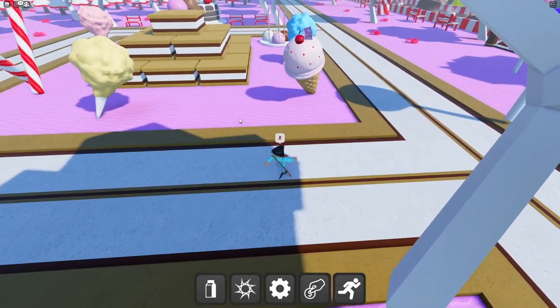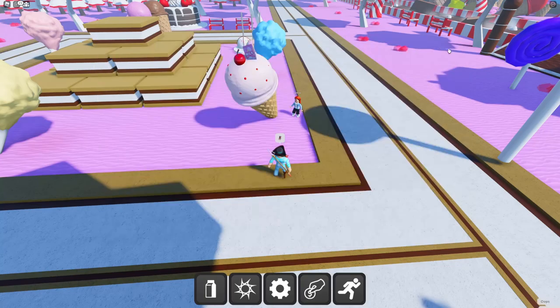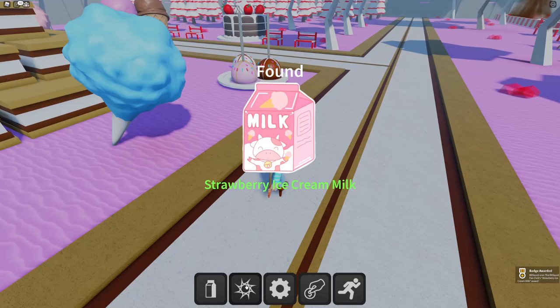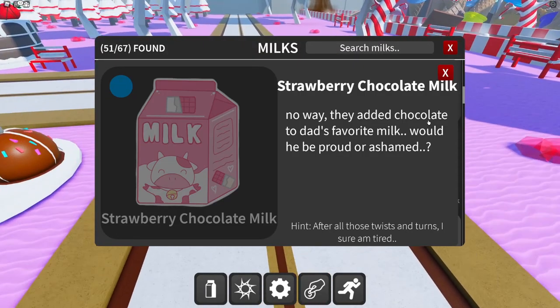Strawberry ice cream milk — hint is 'I'm like the second cherry on top.' There's a cherry on top here and this is the second cherry — strawberry ice cream milk secured! Next is strawberry chocolate milk — they added chocolate to dad's favorite milk.